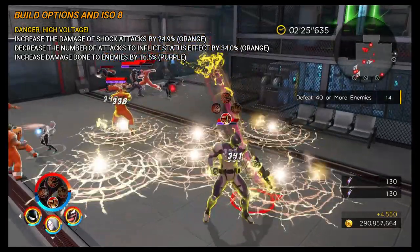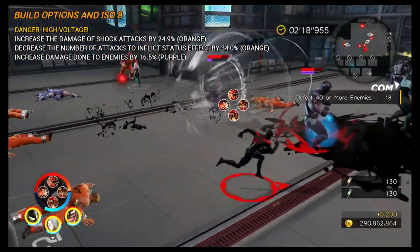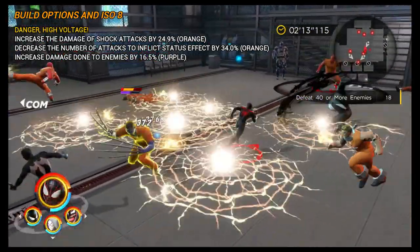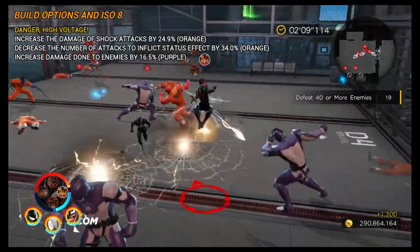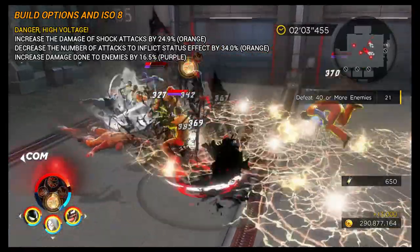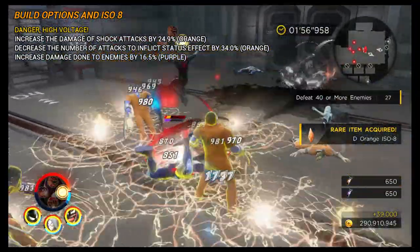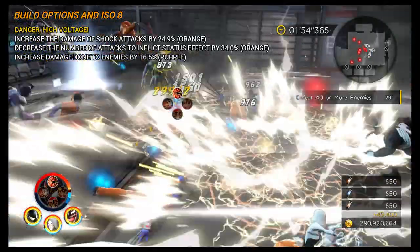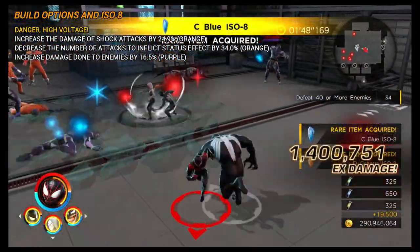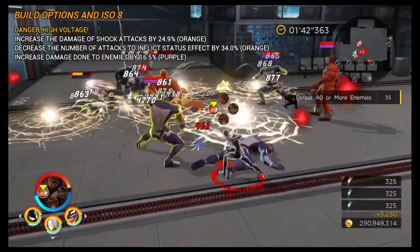If you've never seen the full video, check it out via the link in the description — though watch it somewhere private! The build is the Danger High Voltage build: it's all about shock damage and crowd control. It increases damage of shock attacks by 24.9%. There are no crit ISOs because when an enemy is stunned via shock it's an auto-crit, so it's all about bumping damage numbers up. To shock more often, decrease the number of attacks to inflict status effects by 34%. Until you get those two optimal ISOs, you can use increased damage done to enemies by 16.5%.